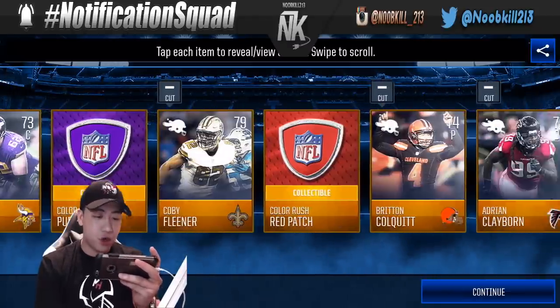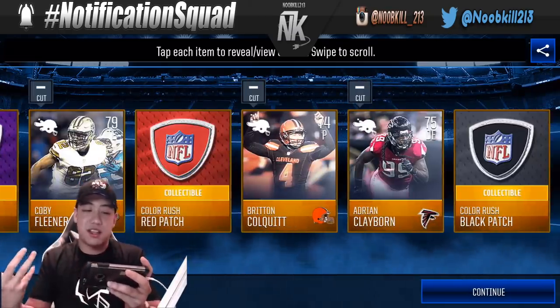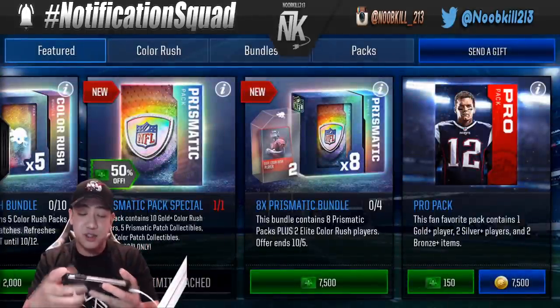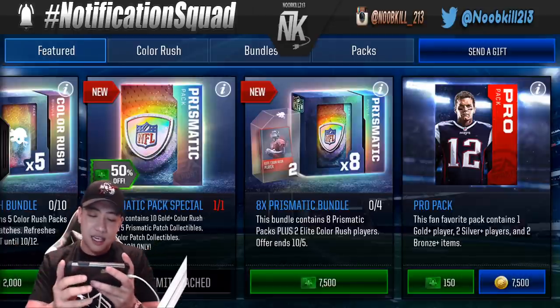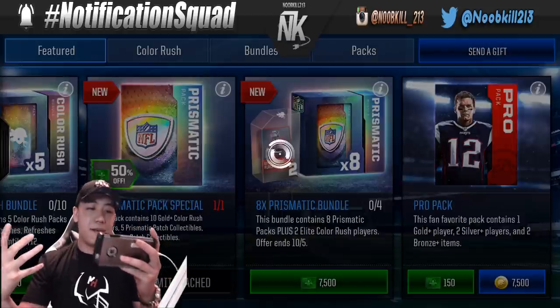We get six of those Prismatic patches right there, a blue patch, and a bunch of other things as well. Most of the time you just want the players and badges because you need those for the actual sets — and you need to complete eight boss or Color Rush sets to get to that Todd Gurley. Kind of insane.